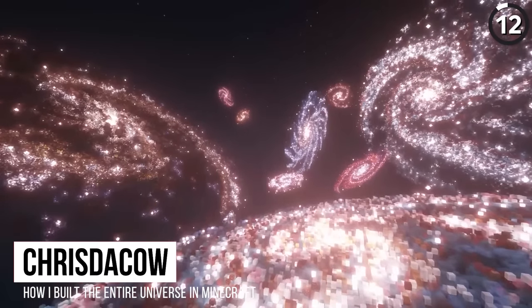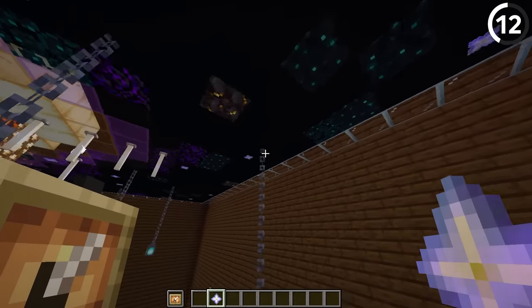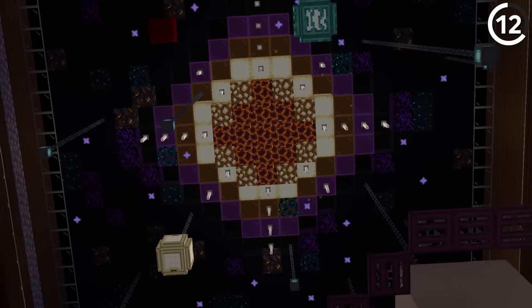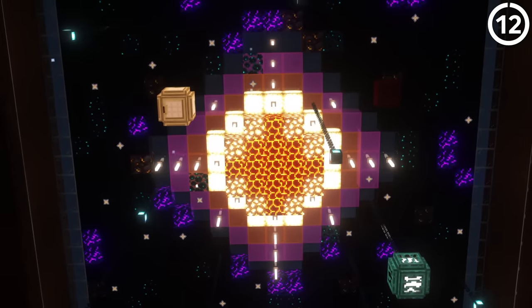You might have seen this build recreating the entire universe in Minecraft — here's how to do it yourself. With the help of glowing invisible item frames, we can mix together nether stars and sculk veins to have ourselves a piece of the cosmos right on our ceiling. Then with magma blocks and frog lights for the sun, the whole thing really starts to come together — especially if you use shaders.